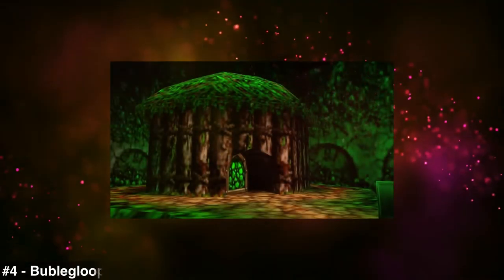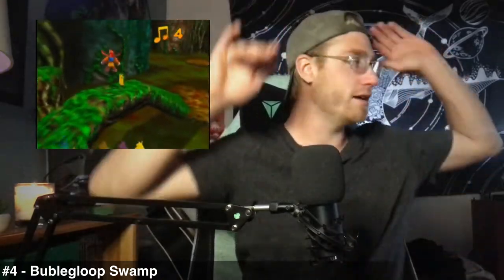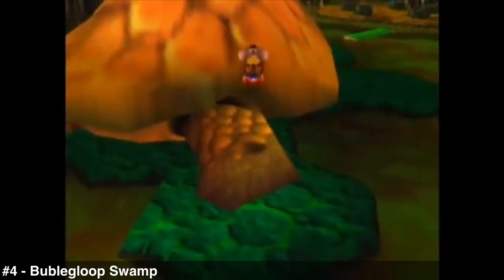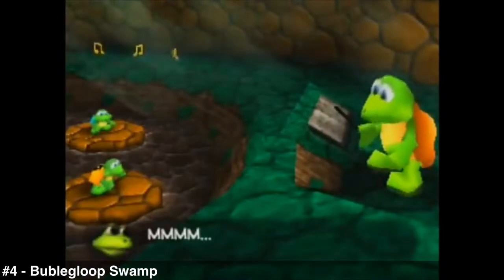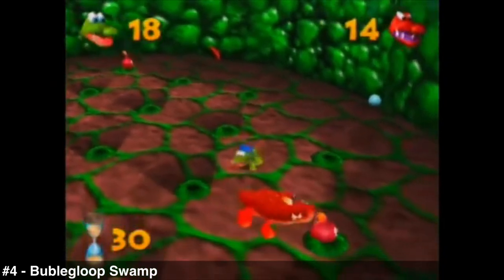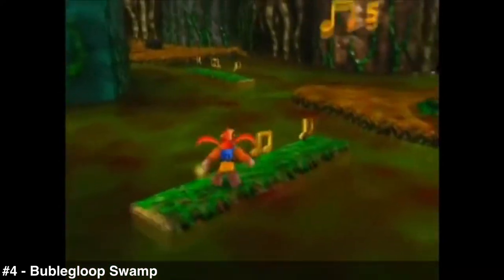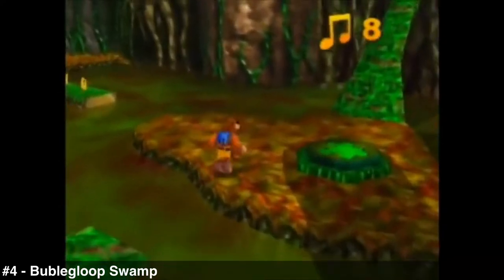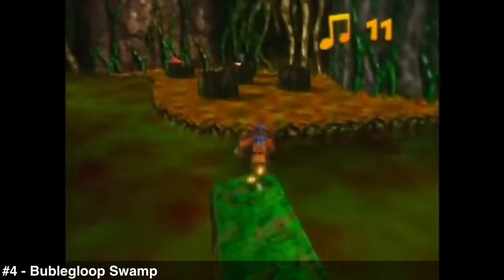Number four: Bubblegloop Swamp. This level has a great design — it starts out with clear left and right paths. You jump on the turtle's feet and go inside its mouth to do a memory challenge, turn into a crocodile and enter another crocodile for a food-eating competition. As much as I've always hated floor-damage areas, it doesn't really bother me here because there's so much good content in Bubblegloop Swamp.